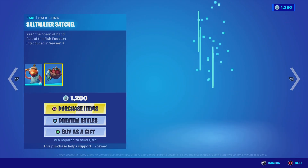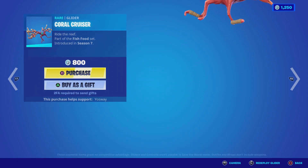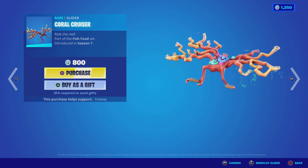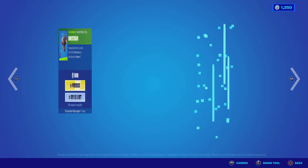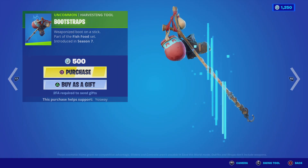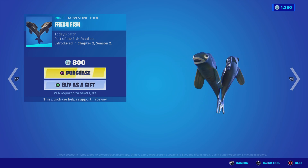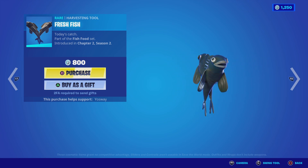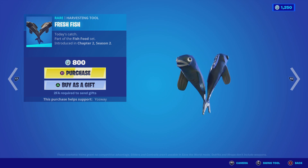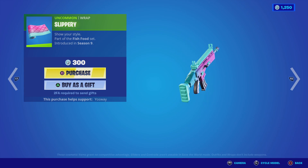The Fish Stick is back with his glider — this is actually a good pickaxe. The Fresh Fish pickaxe is here too; I don't like them, they're creepy, but if you guys like them, go ahead and buy it. The Slippery wrap is also here.